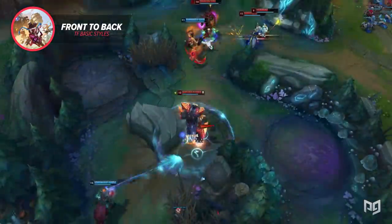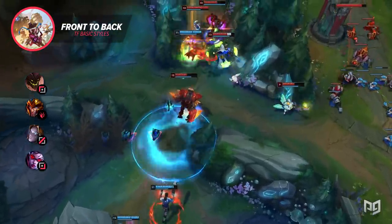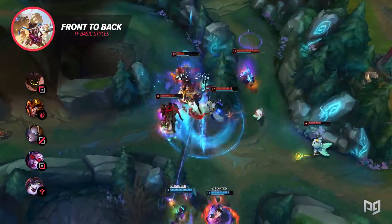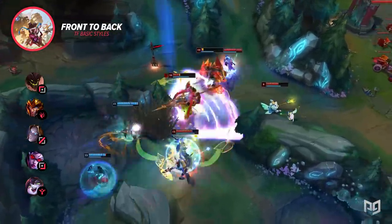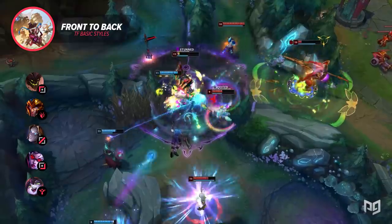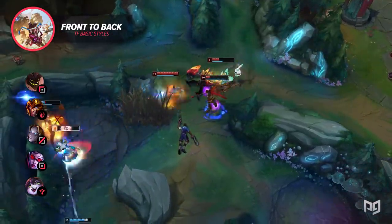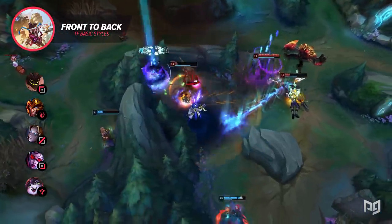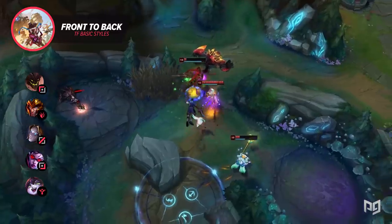An example would be Malphite Top, Jarvan Jungle, Orianna mid, Vayne ADC, and Lulu Support. When front to back fighting, the general goal is to take down enemy targets one at a time, starting with their tanks rather than diving onto the carries in the back line. This type of fighting relies on your DPS bringing down the enemy frontliners first.